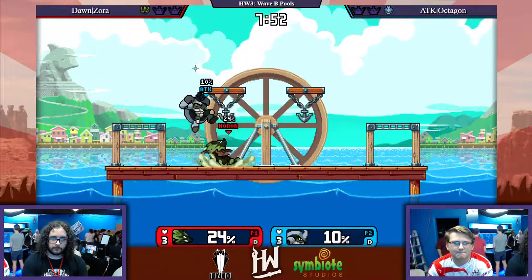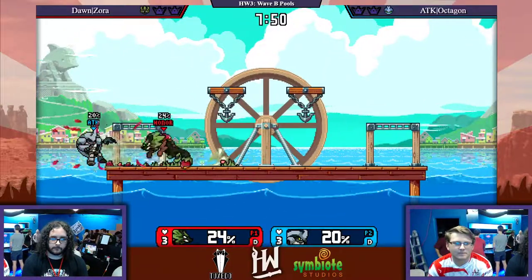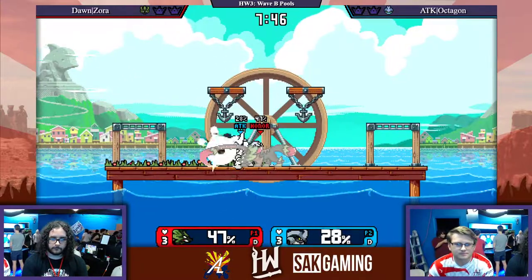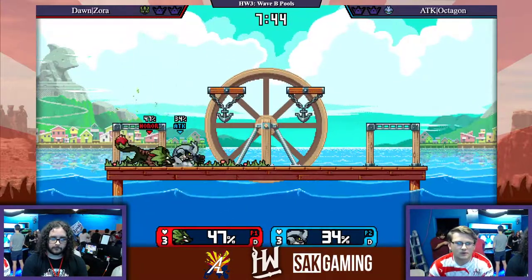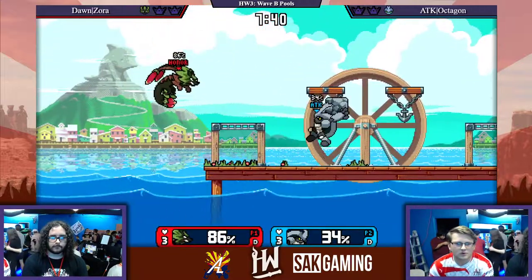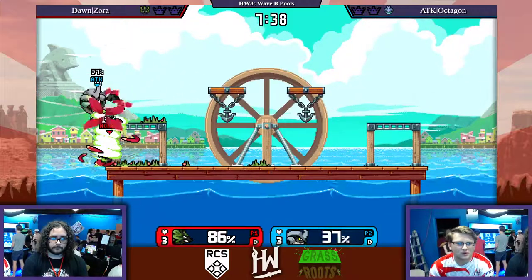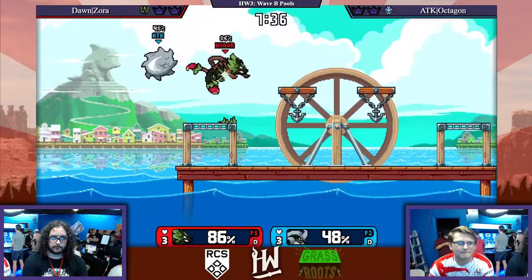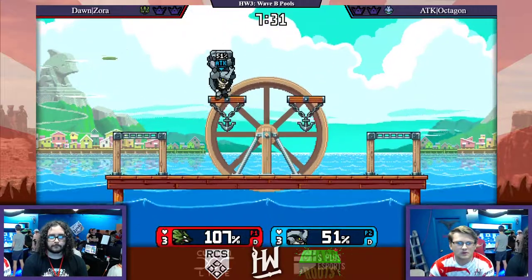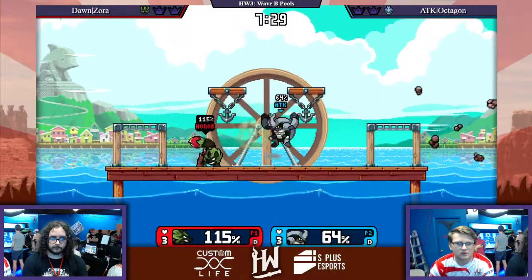In total, I've seen this matchup a couple of times. Starting out, it looks like a good parry, but not being able to convert to stage control. Zora's definitely doing a good job of not letting Craig push him offstage and get the edgeguard. He's definitely pushing back, throwing out his disjoints, and doing what he can to stay onstage.